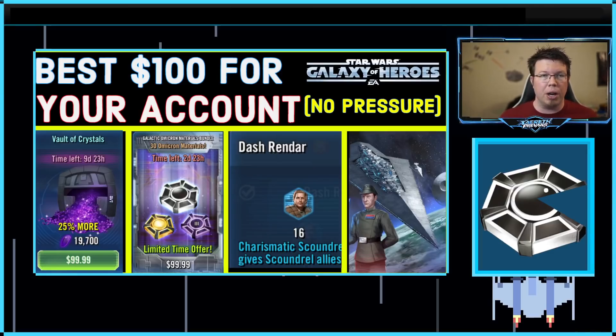I actually do have an answer - I'm not going to figure it out on this video. But I am going to discuss what the options are and what things I'm going to be looking at at 6 million GP. I'm also going to look at what I would have done as an endgame player at almost 9 million GP, and I'll talk about early game as well, because we're in the holidays right now and we get some holiday bundles which make certain things more viable. Not every deal is equal, in my opinion.